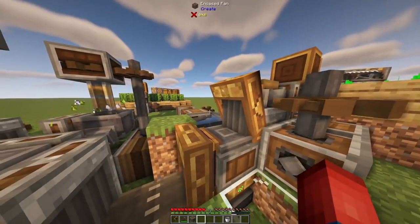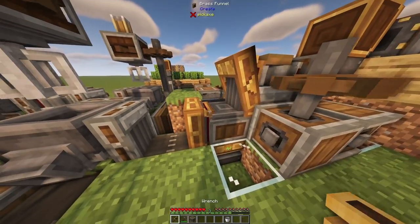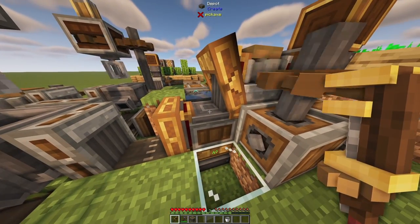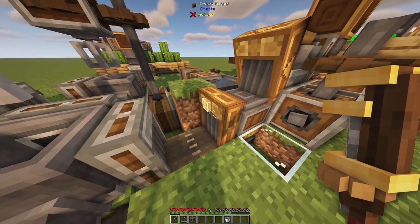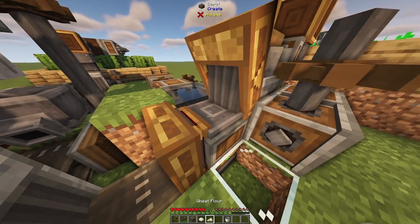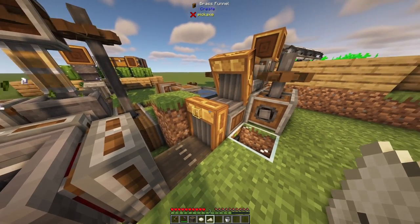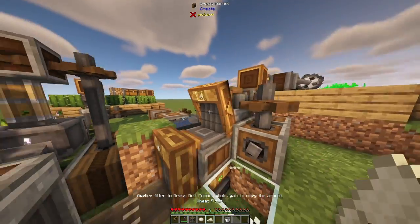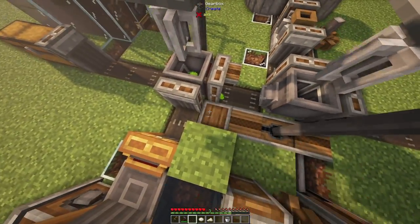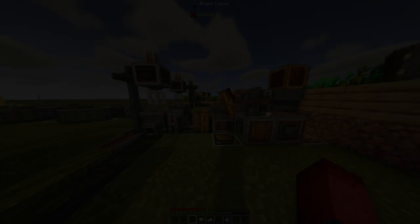Now we go to the trickier area: place a shaft, an encased chain drive aimed at this shaft, and another aimed towards here, then one cogwheel, two cogwheel, and a shaft. That'll power this encased fan to blow at the depot. Place a cogwheel on top of here to power this millstone, and off the millstone place one cogwheel, take a vertical gearbox aimed towards the side, take a normal gearbox and place it here — that will now power this mechanical belt. To set the filters for these two brass funnels, I recommend removing one brass funnel, waiting for the item to turn to dough, and then setting the filter. Set the other to wheat flour. Place a gearbox to make everything powered.